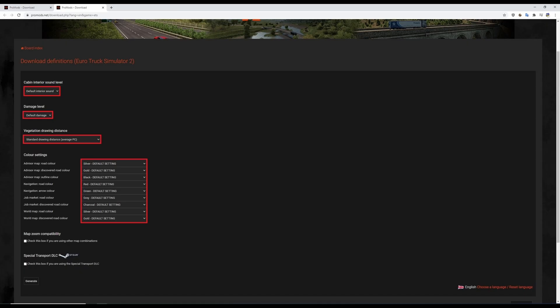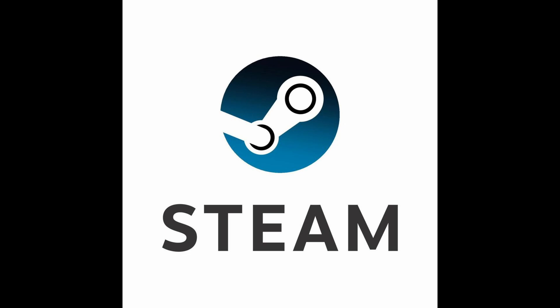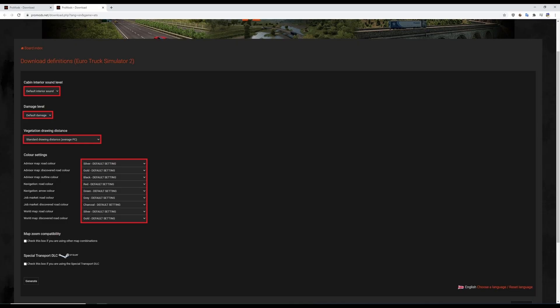On this page you've got a few different options. You can actually change some of the settings before you download the file. But personally I wouldn't bother, because there are plenty of mods available on places such as Steam where you can change the game later on. So at this point I would skip past all this and just carry on further down the page. The next one is all about the map zoom — if you're going to be using other maps alongside your game, I would definitely give this box a tick. You might as well just tick it anyway — saves hassle later on.